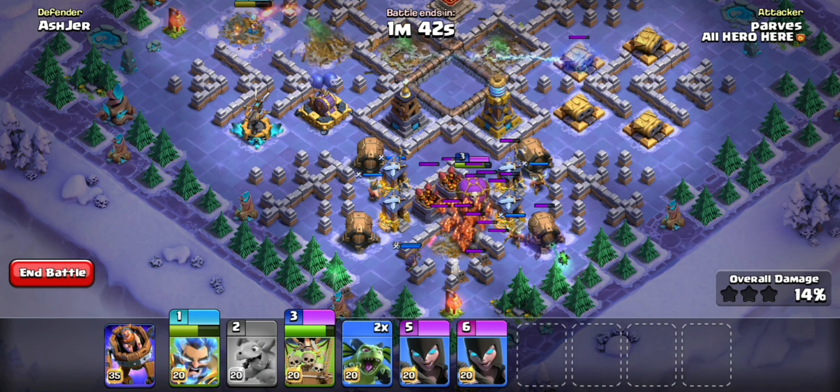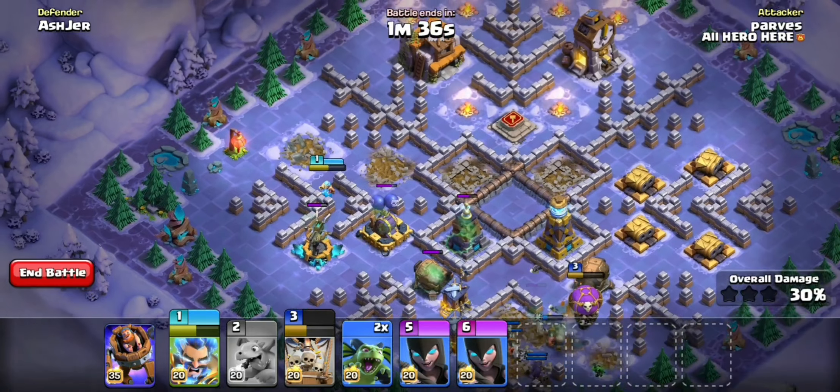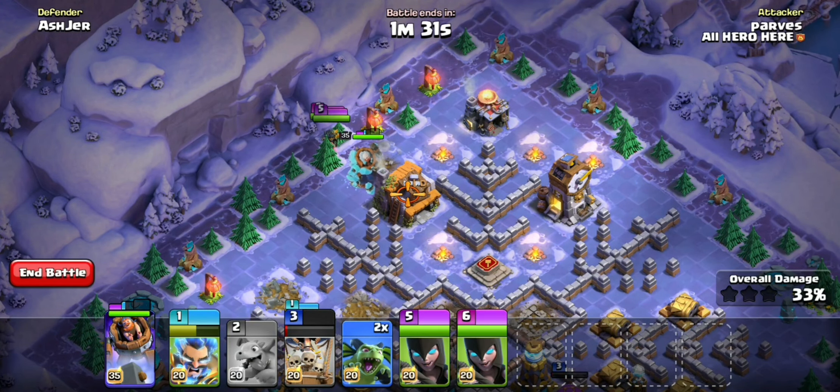After that, these minions will clear the entire area and the wizard will clear this area. After that, you have to simply put the battle machine, and behind it you have to put two witches. That's it — that's all we had to do. Now this base will be easily tripled.